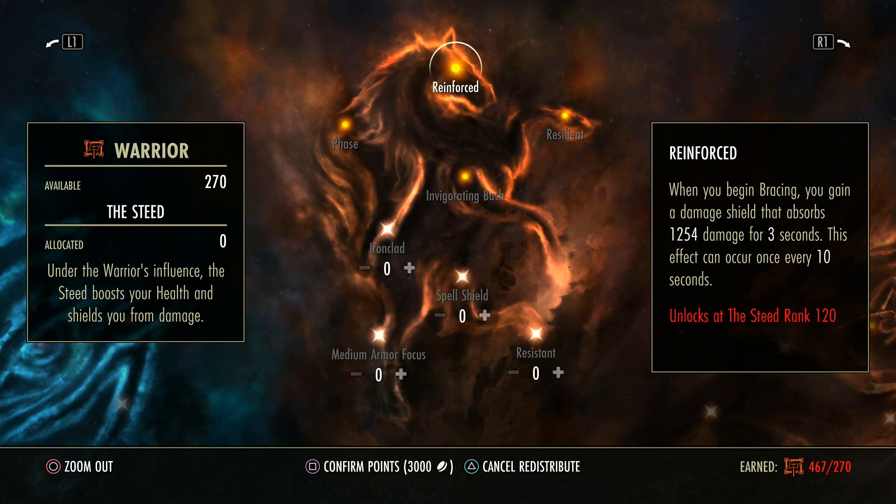Reinforce is really helpful, but you need 120 points in this tree. When you begin bracing — so when you start blocking — you gain a damage shield that absorbs 1,254 damage for 3 seconds, and this effect can occur once every 10 seconds. So every 10 seconds if you block, you'll get a 3-second damage shield. It's not massive but it does help.